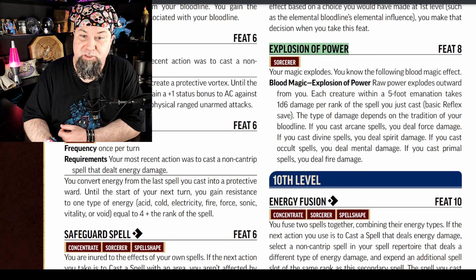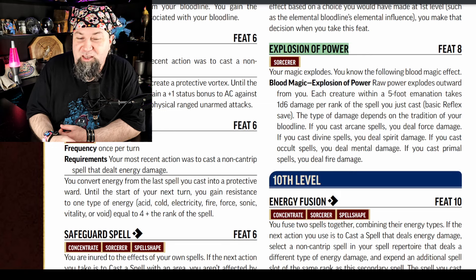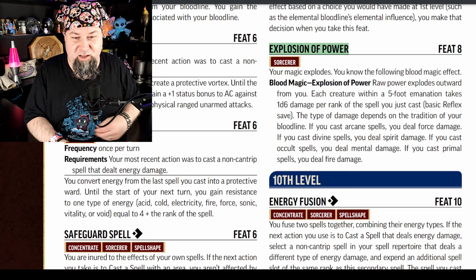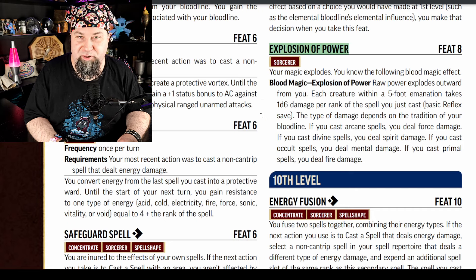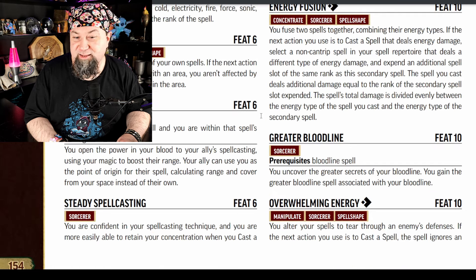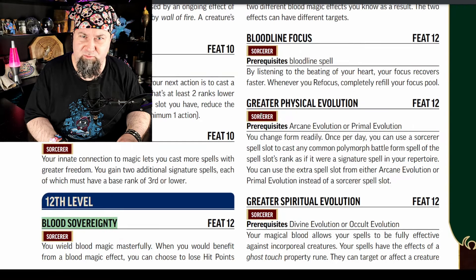Next new feat, level 8: Explosion of Power. Your magic explodes — you know the following blood magic effect. Raw power explodes outward from you: each creature within a 5-foot emanation takes 1d6 damage per rank of the spell you just cast, basic reflex save. Damage type depends on your tradition: arcane deals force damage, divine deals spirit damage, occult deals mental damage, primal deals fire damage. Force and spirit you just want to do anyway — fire is the only one I really have a question about.